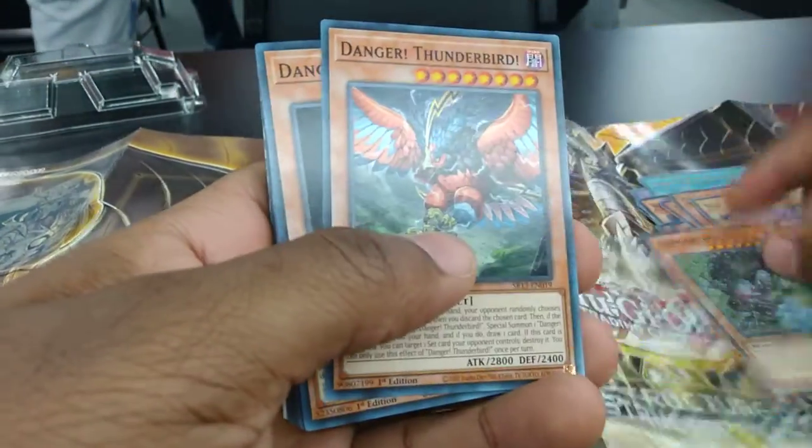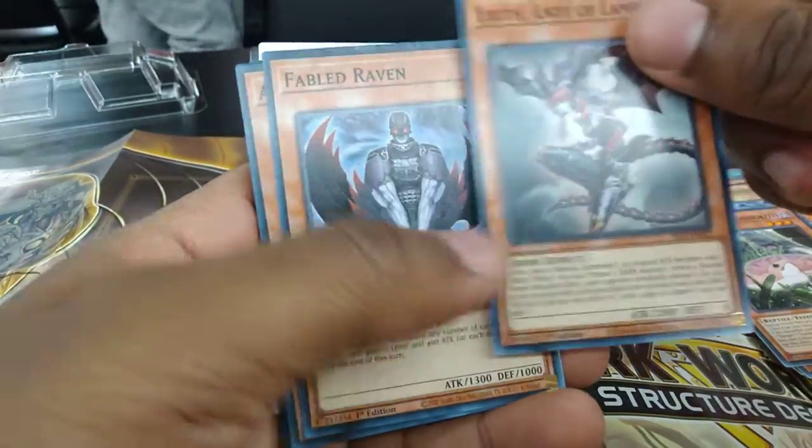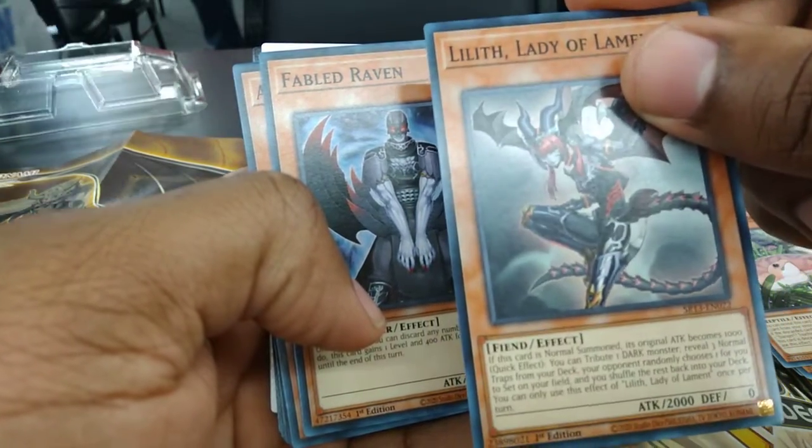Danger Bigfoot, Thunderbird, Mothman, Tsuchinoko, Lilith. I have Lilith in my Lair of Darkness deck, so I should be able to put this in my Lair of Darkness deck.